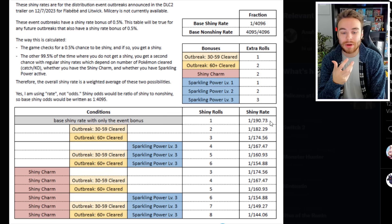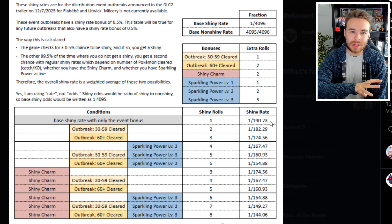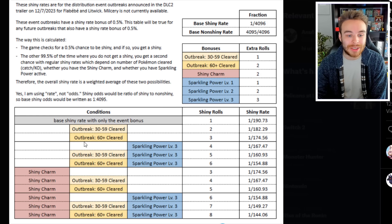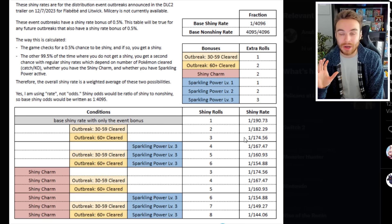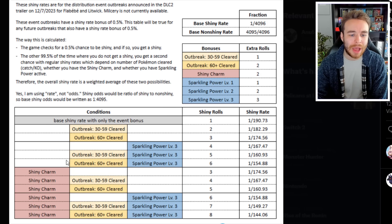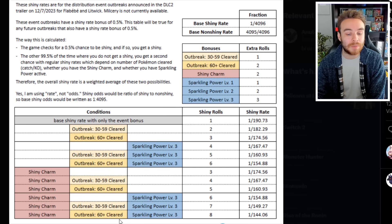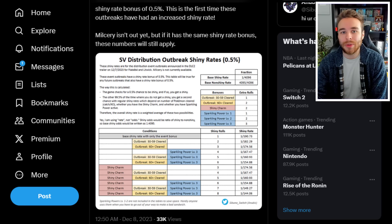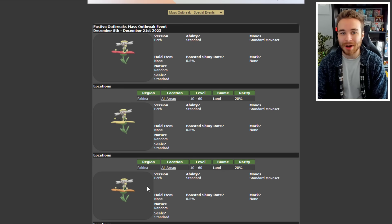For comparison, with Sparkling Power Level 3 in a completed outbreak it's usually around 1 in 512 — this is 1 in 190 with nothing done at all. If you clear 30 to 59 Pokemon it's 1 in 182, and clearing 60 plus makes it 1 in 174 without the Shiny Charm. With the Shiny Charm and clearing 60 plus it goes to 1 in 160, and adding Sparkling Power Level 3 on top brings the best possible odds to 1 in 144. So having all the boosts barely changes things from the base 1 in 190 — you're absolutely fine just using the Shiny Charm and clearing 60. Great time to get all different Flabebe flower forms.